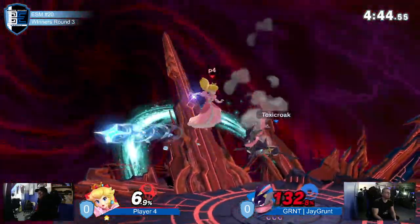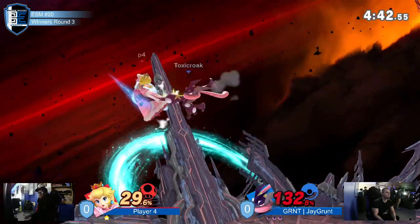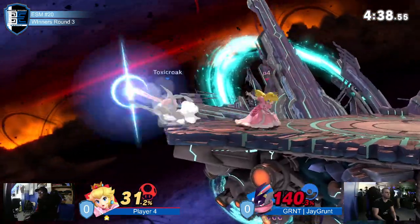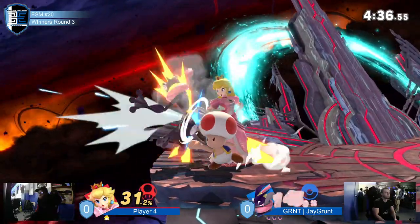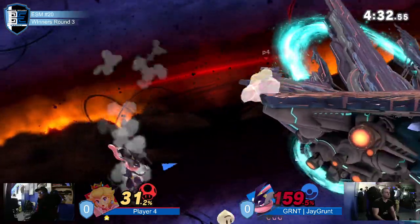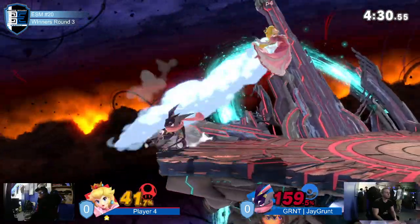That was fantastic with the double chop, but also the fact that Peach's shield was so tiny is what made that forward air almost guaranteed. A lot of Greninja's aerials, minus back air and up air, do a lot of shield damage. Forward air in particular has pretty good shield damage.